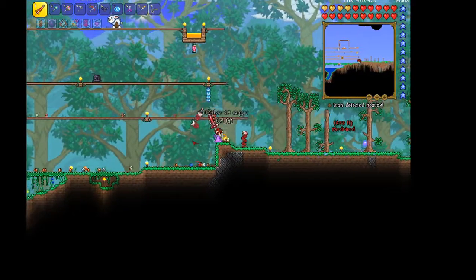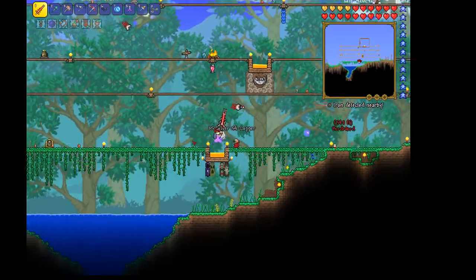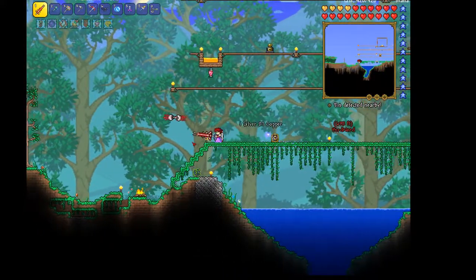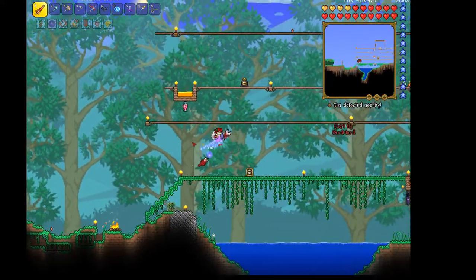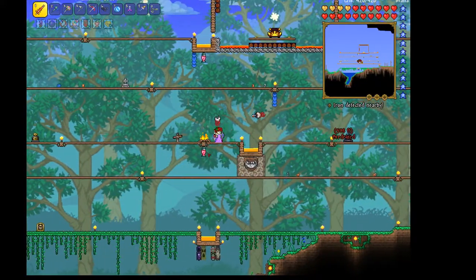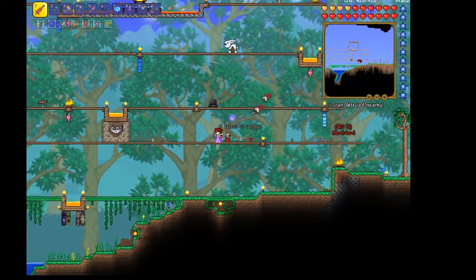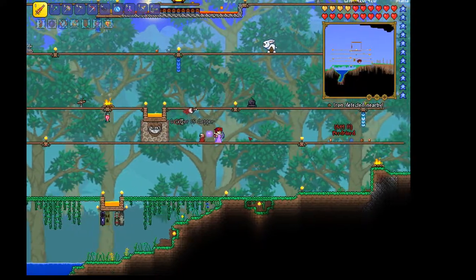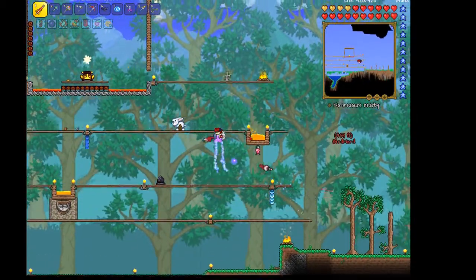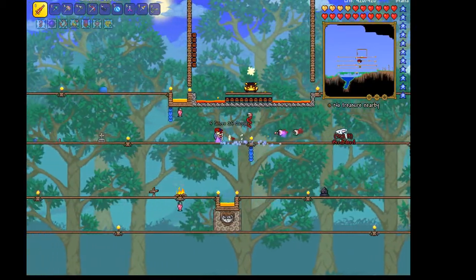We've basically gotten ready to fight the golem right now from the jungle dungeon. It's very important to me that I weed everything whenever I come here. But this is our arena set up where we spawn all the bosses. These campfires and lamps and honey here all heal us, so we're pretty much good to go with health — we have health regen and things that heal us automatically. But as you can see, we still have quite a few grave markers.